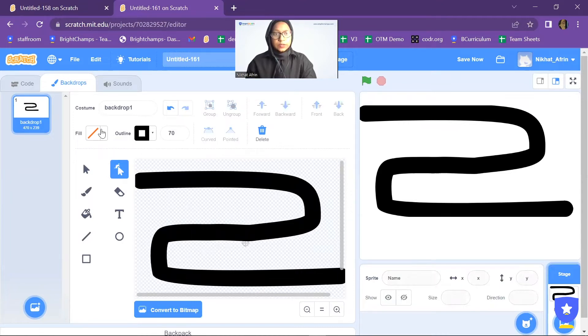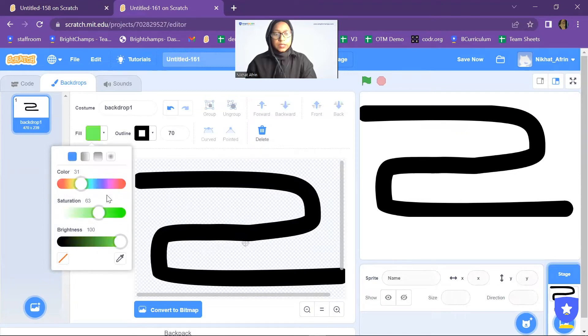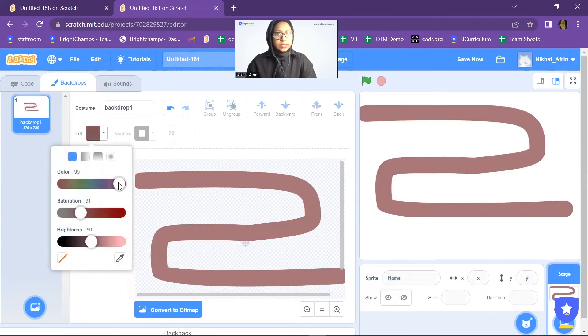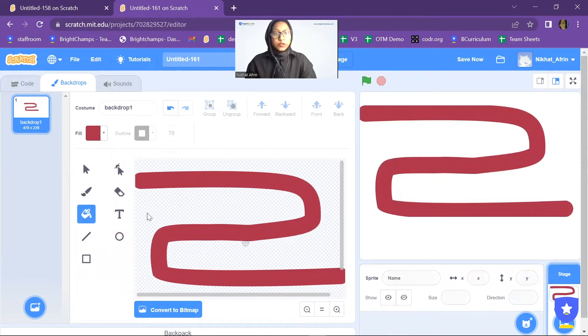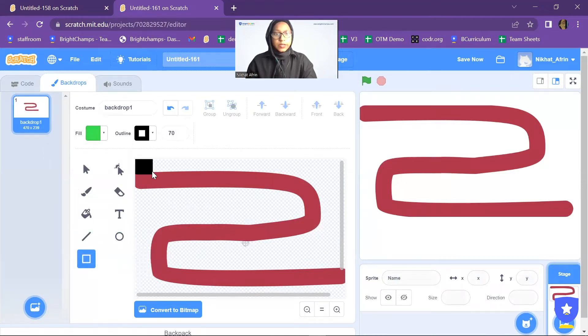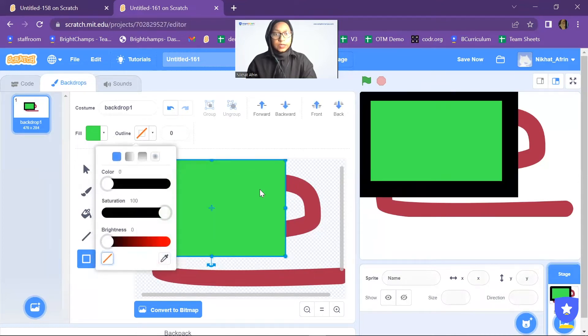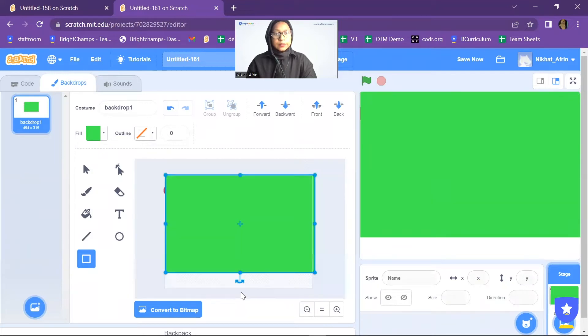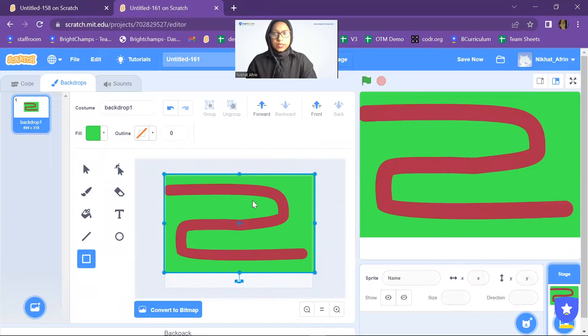Now I'm going to change the color of the path. I'll go to the fill color option and make it a brown shade using the bucket tool. Now I want to make a grass-like background, so I'll choose green color and fill the background green. You have to disable the outline first. Then I'll click backward — and this is the path.